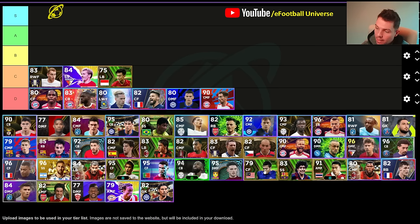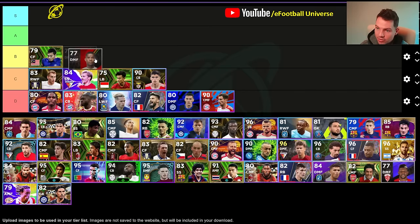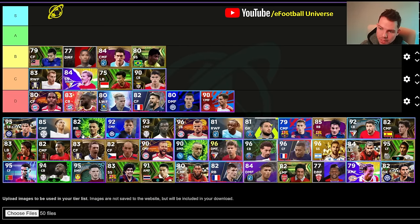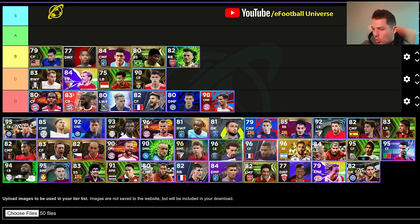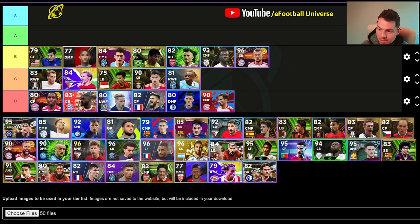We're gonna pop this guy into B straight away and go quick fire now. Get your debates and comments in below. Let's go through this very quickly and finish B, C, and D, and then we can get into debate with S and A. Antonio Silva is gonna go into C. Barrios is gonna go into B. Garrett Barry is gonna go into B. We're also gonna throw Bebeto into B. Ben White into B. Kamavinga into B. De Ligt into B. Doku into C. Fermin into D. Ferrer into C.